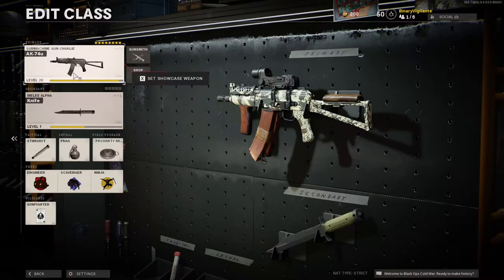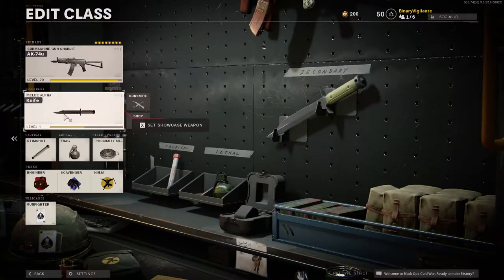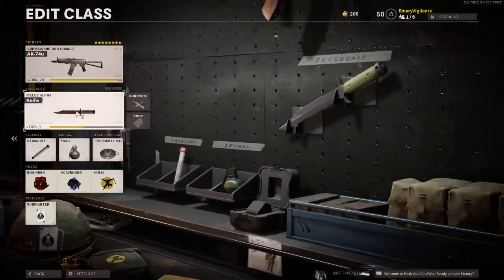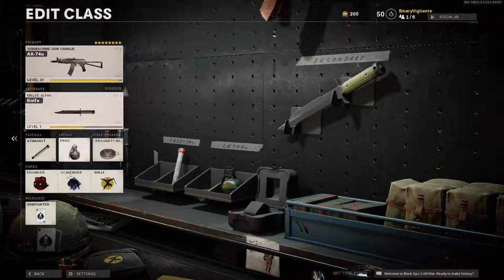I'm going to use my AK-74 class right here where I can only use the knife. I need to make sure that I pick everything that is going to help me, because I am able to use my perks. I'm also able to use my tacticals, etc. I just cannot use anything as a weapon other than the knife.